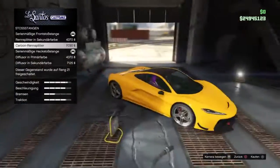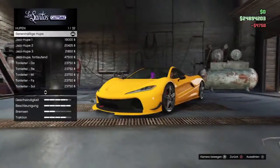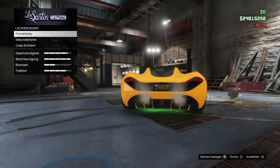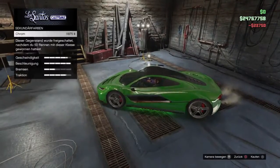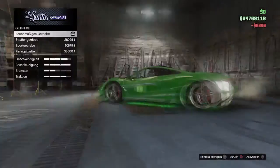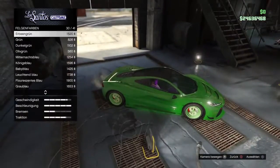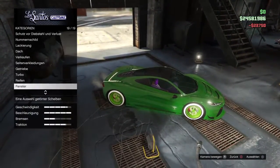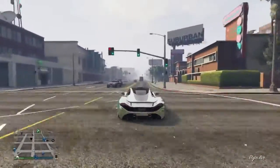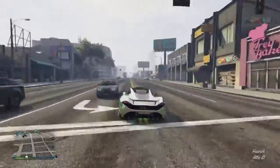Fangen wir direkt mal mit dem Progen T20 an – der absolut teuersten Karre, die es je in GTA gab. Diese könnt ihr auf legendarymotorsport.net für 2,2 Millionen Dollar kaufen. Das Auto hat mich positiv überrascht, da ich dachte, man würde den Pegassi Osiris nicht toppen. Das Auto fährt sich wirklich saugut, bricht kaum aus, fährt richtig schnell – mit einer Höchstgeschwindigkeit von 354 km/h und braucht 3 Sekunden von 0 auf 100.